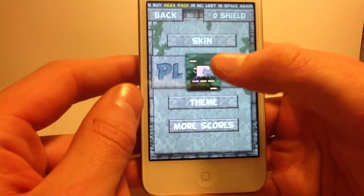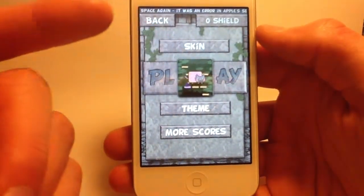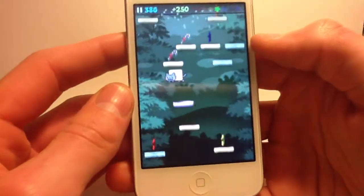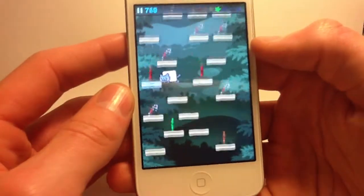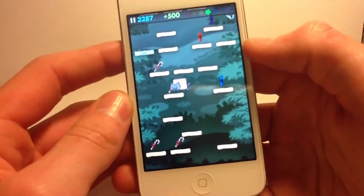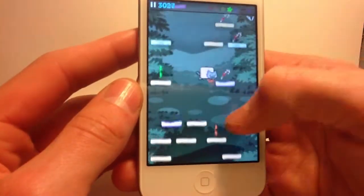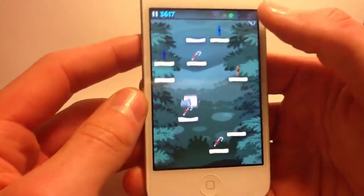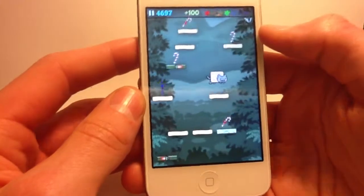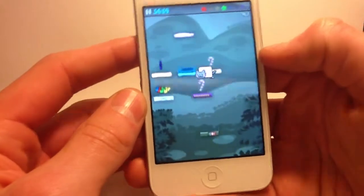Here we've got zero shields — so you can earn shields in the game. I'm just going to play now. It's just like Doodle Jump, Froggy Jump, and all those jump games. Basically you jump and you have to avoid falling down, just like Doodle Jump and Froggy Jump.